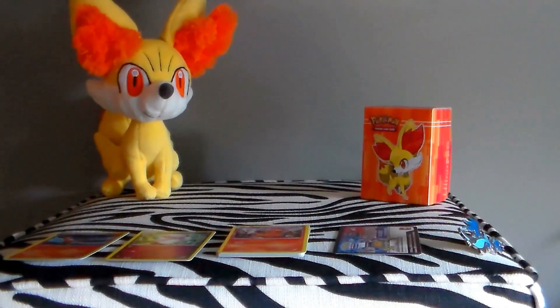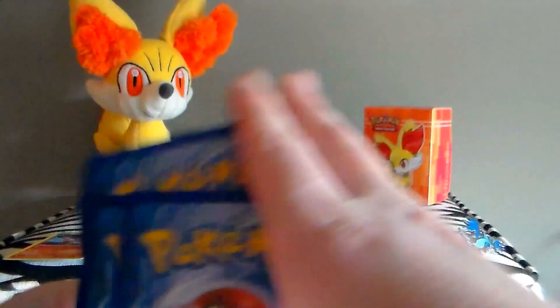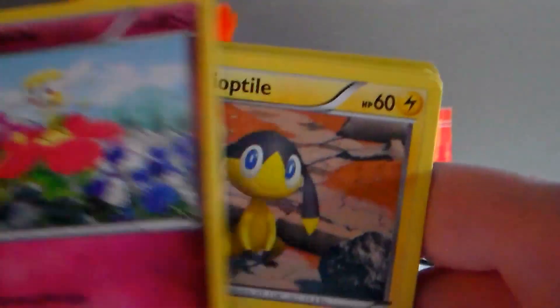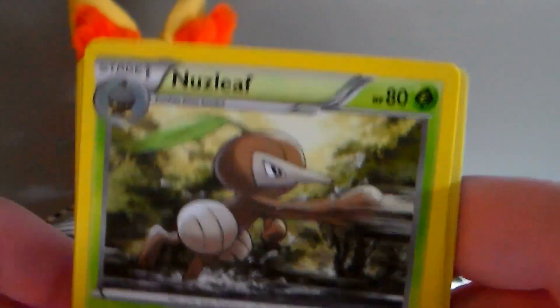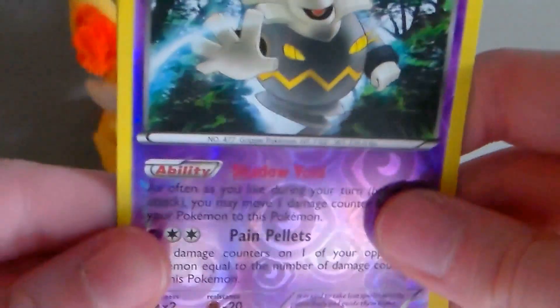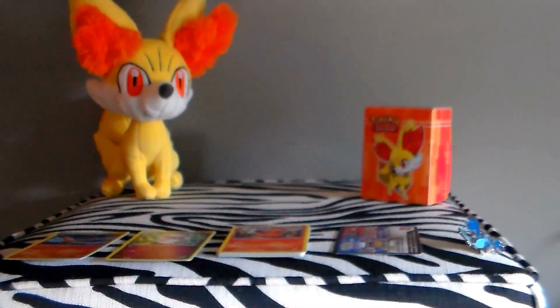Next we have the Pyroar pack. We get the Feebas, a Pidgey, a Flip Apey — they're so adorable — Heliop Tile, Sentry, Nuzzleaf, Crack-O-Rack, a Blacksmith, a Reverse Dust Noir, and a Rare Quillfish. Those are always the most exciting rare cards.